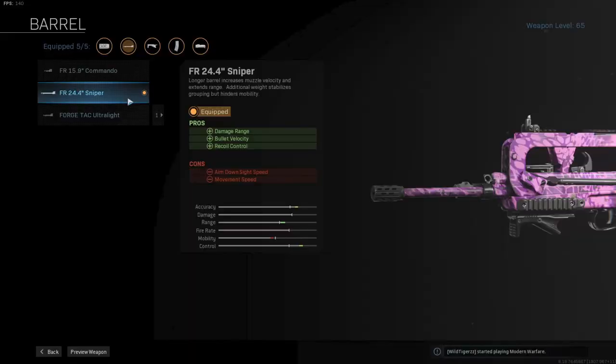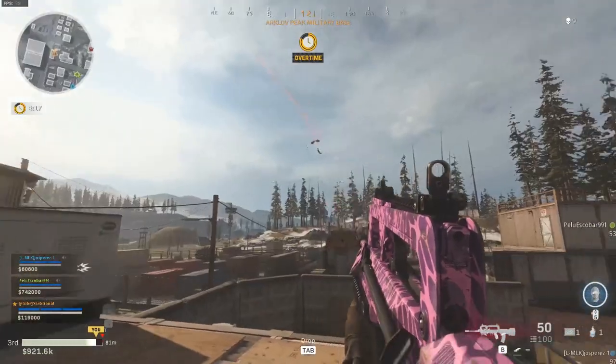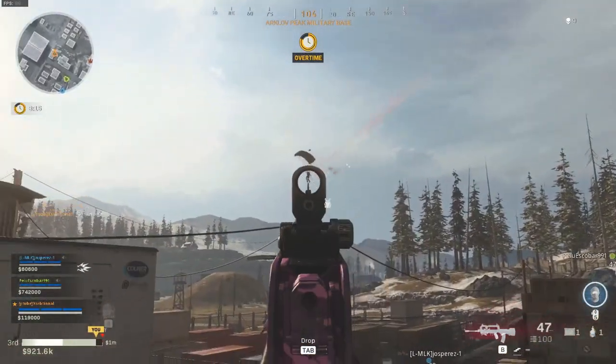Next up is the FR 24.4 inch sniper barrel. The sniper barrel will give you as much accuracy and range as you will need in this build, while also giving the control quite a boost. This will help especially with the recoil control in long range fights.